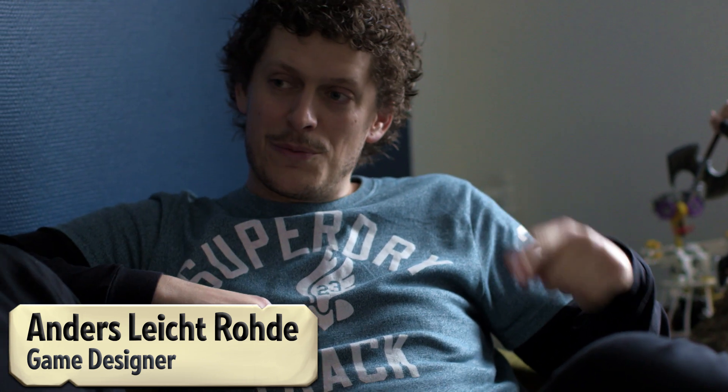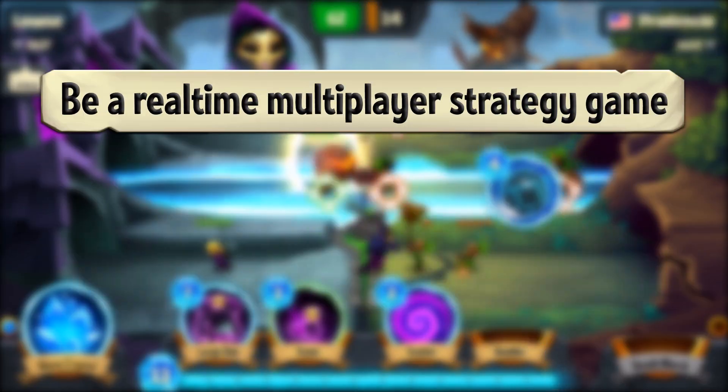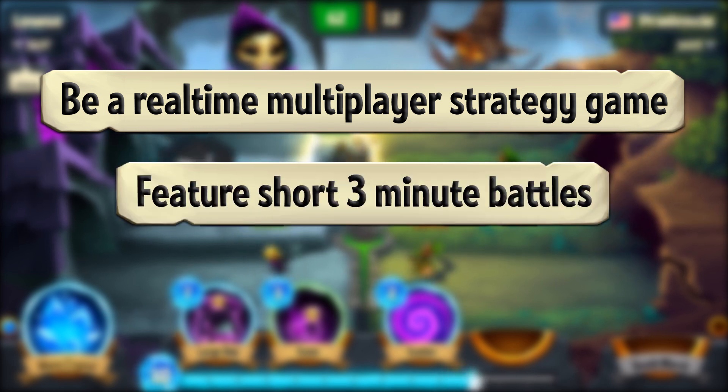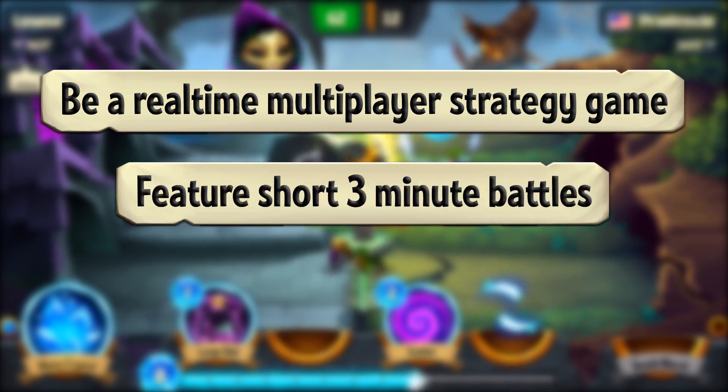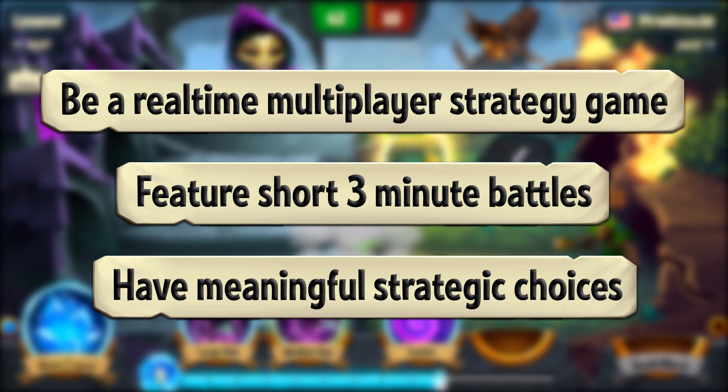When we started prototyping Spellbinders, we used a dogma to control the direction of the prototype. We had three rules the game needed to fulfill. One, it needed to be a real-time multiplayer strategy game. Two, it needed to have short three-minute battles. And three, it needed to give meaningful strategic choices to the player.